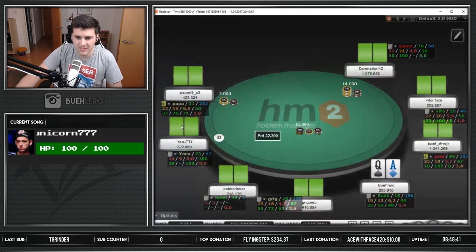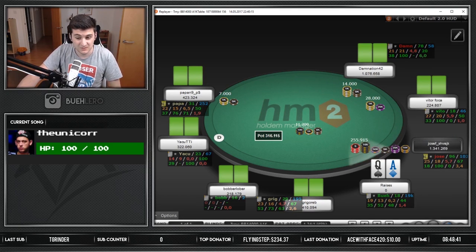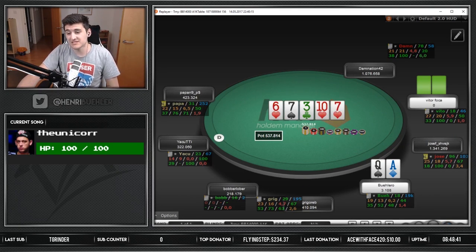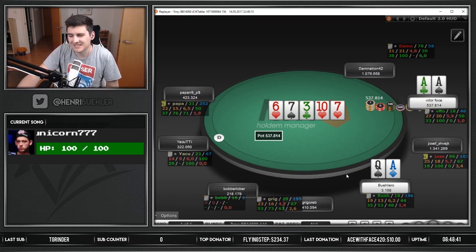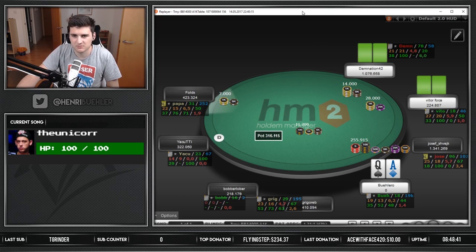While I talk about it, I have another spot I just want to review with you guys that I saw a couple of days ago. We had this spot while we were deep where a guy opened 3x and I decided to jam ace-queen. He woke up with aces, which doesn't necessarily mean this is a bad push — we should just generally look into it, because I'm not sure what has the highest EV here.